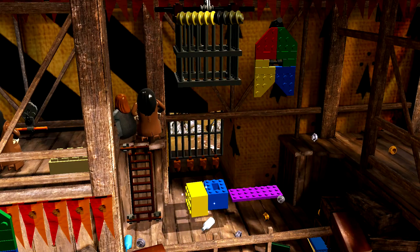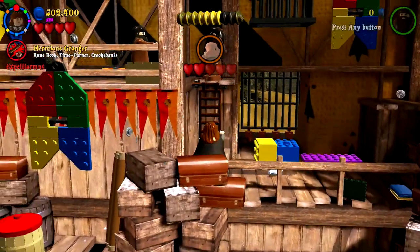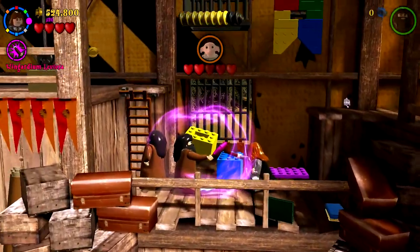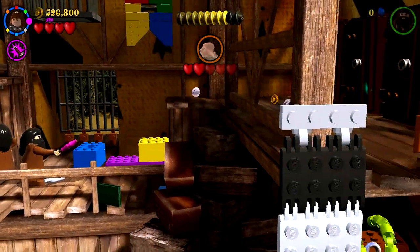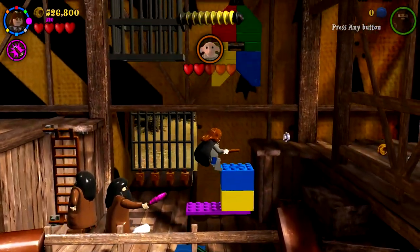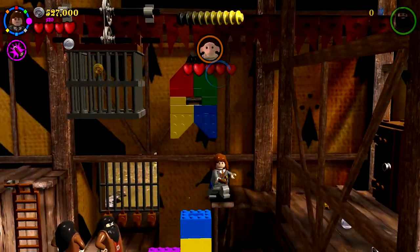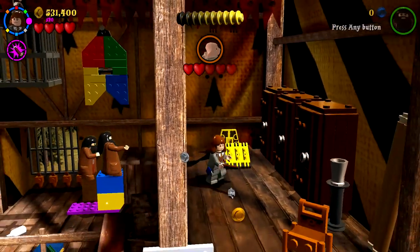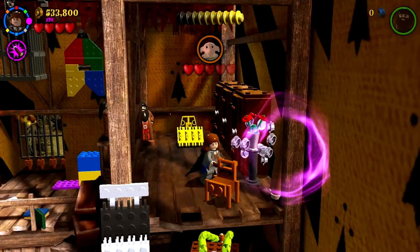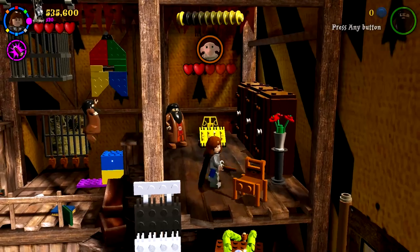I'm gonna switch over to Hermione as soon as I can — just like that. And yeah, there's not too much on this floor we can do beyond that. Maybe there might be any studs over this way — not quite. So we should just be good to hop on top of these things, hit this banner maybe. Yeah, that got us some studs but nothing too major. We need to do this other stuff too — we do have another one of these pictures as well. I'll interact with that once we're down there.